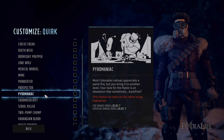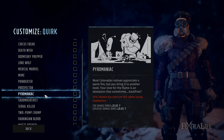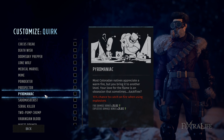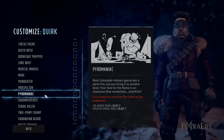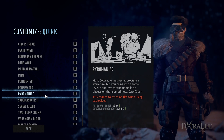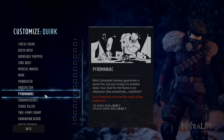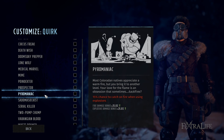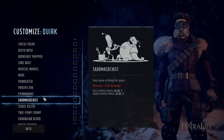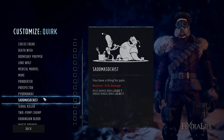Pyromaniac is a very good quirk for a character using heavy ordnance — grenades, rockets, or a flamethrower — because it gives a ton of damage increase. The negative is a chance to set yourself on fire, which deals health damage over time for a few rounds. But with good status effect resistance or equipment that gives fire resistance, you should be okay. This is one I'd definitely consider on someone using explosive weapons like a rocket launcher, though it's not a must.